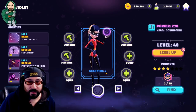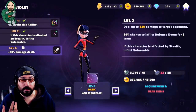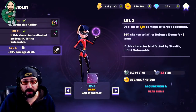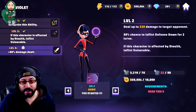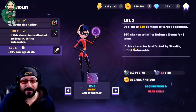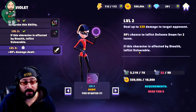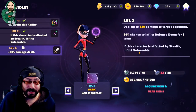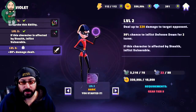Now the first damage dealer, and one of the easiest to get through playing the game, is Violet — a brand new character. Violet's basic deals damage to target opponent with a 30% chance to inflict defense down for two turns. We keep seeing this 30% on basics, but we have to accept that as the reality. If this character is affected by stealth, inflict vulnerable — meaning the next attack that hits that target is a guaranteed crit. So if you wind it up right, you're doing exactly the kind of damage you want to be doing. Standard basic, really cool, works with her team.